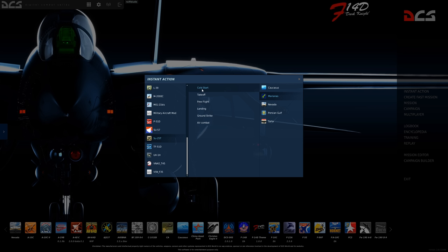As soon as you click, it should load. Let it load. Don't click on anything. Do not alt tab out. Just let it do its thing, and then when you're in the cockpit and it's ready to go, you go on from there.